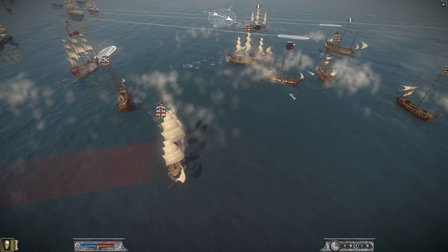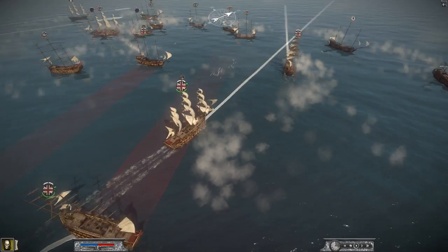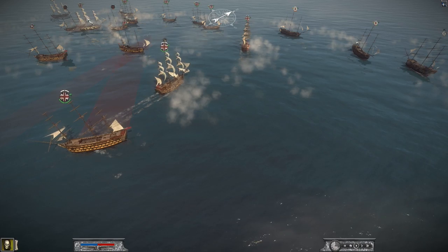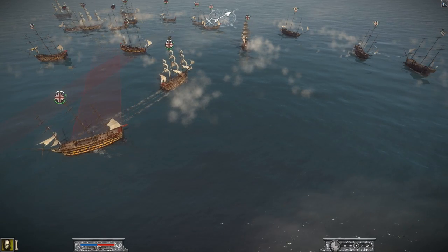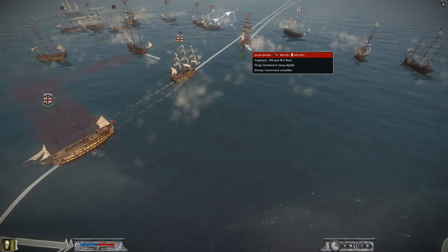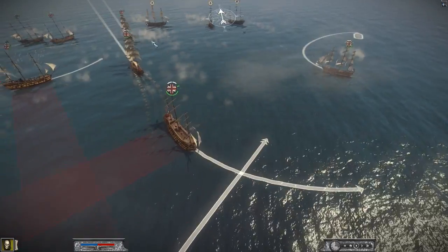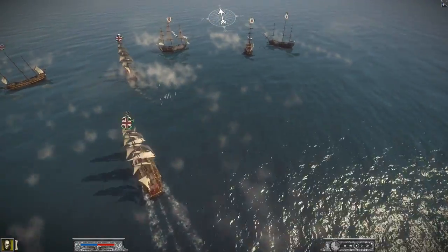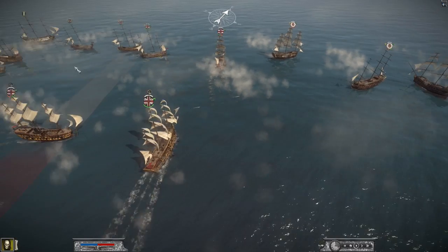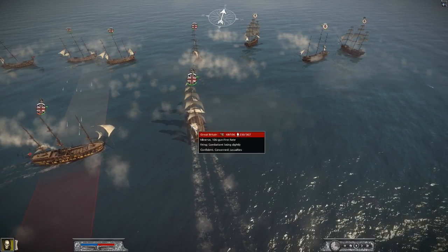We've been able to circle about and do a good amount of damage to the opponents. We're trying to reform our line. The Portuguese have escaped — they're going to hold that entire line. They've formed up into one line and some of our guys are still trying to go across there, trying to isolate the Portuguese. I'm going to send my Minerva over there to continue to try and isolate them. Even though they are putting a lot of fire, they are down to almost no health. We're hoping to separate the forces once more and cross the enemy T.